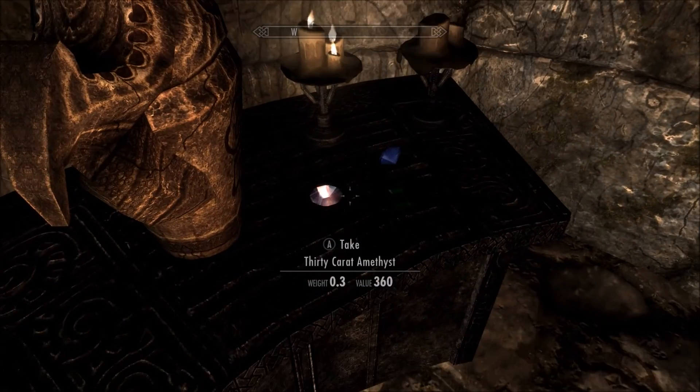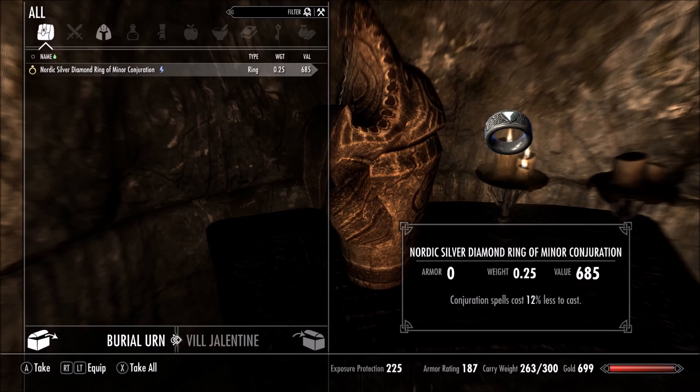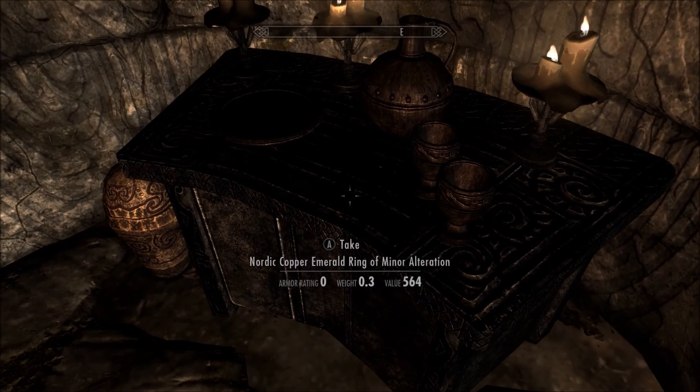Activate evil mansion. Activation ring. Okay, nice. No altercation.